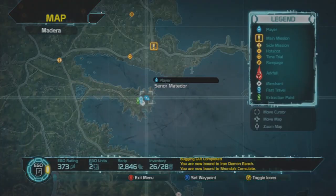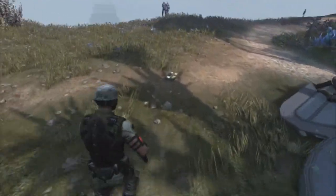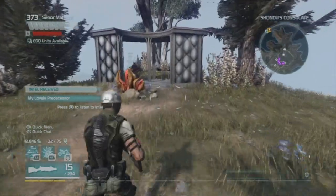The next one is a pretty easy one. It's in Shandu's Consulate. You pretty much go out of the building where the woman is sitting and it is on the floor. That one is called My Lovely Predecessor.